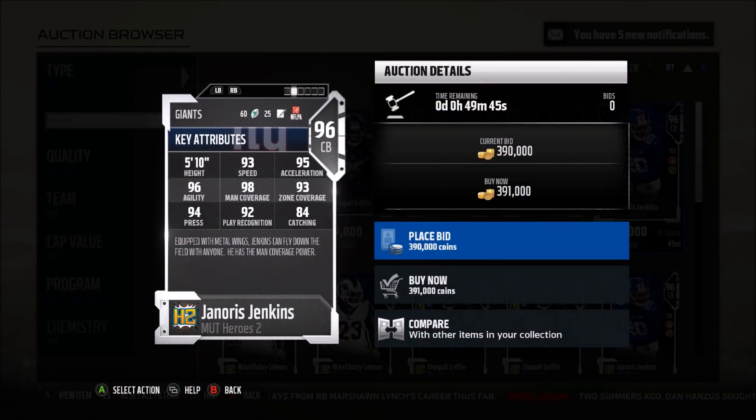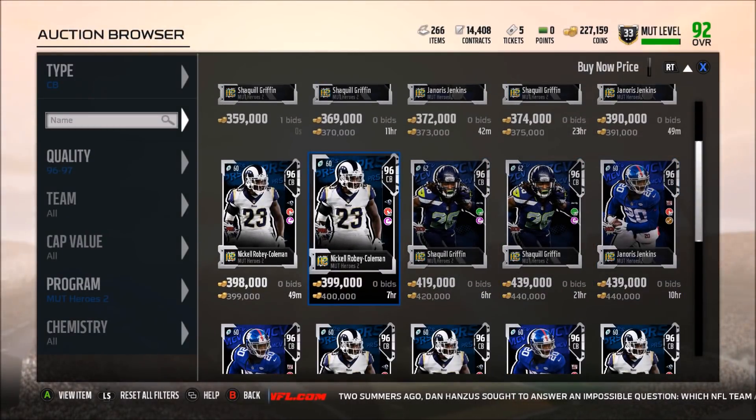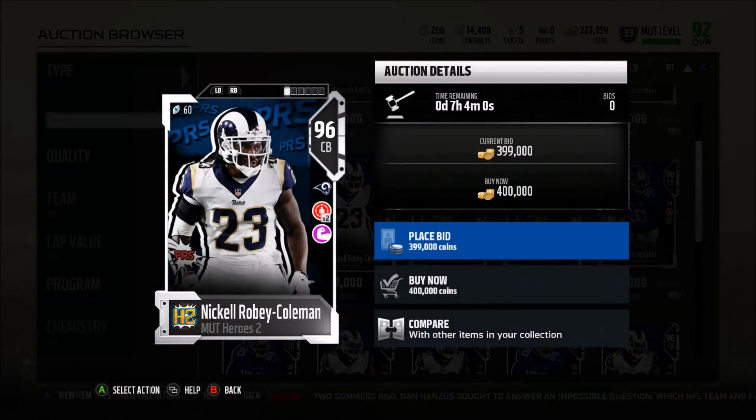Janoris Jenkins has man coverage as his hero trait. 93 speed — a little bit faster. He still has the zone coverage threshold, so again he's a guy you can play man, zone, or press. 84 catch so he won't drop a lot of picks. Another good cornerback, but I won't say a must-have. He's 5'10" — I'm not a fan of small cornerbacks, I kind of like 5'11" and up.